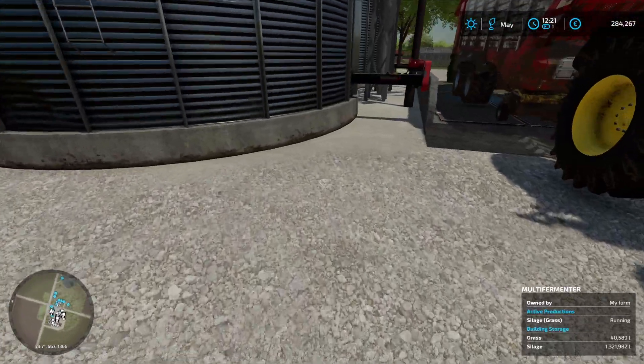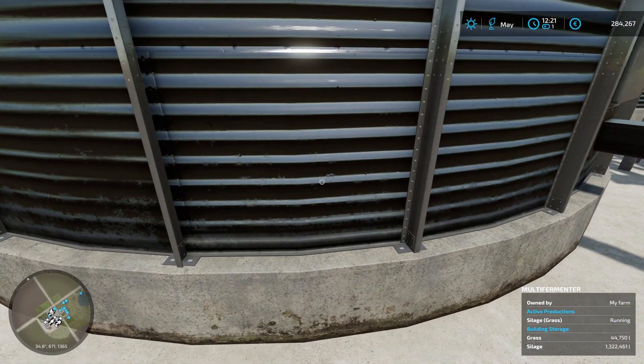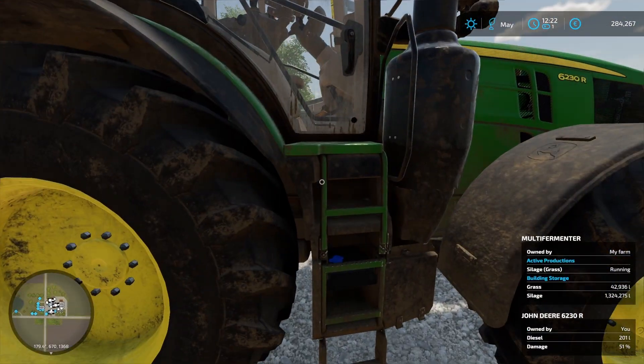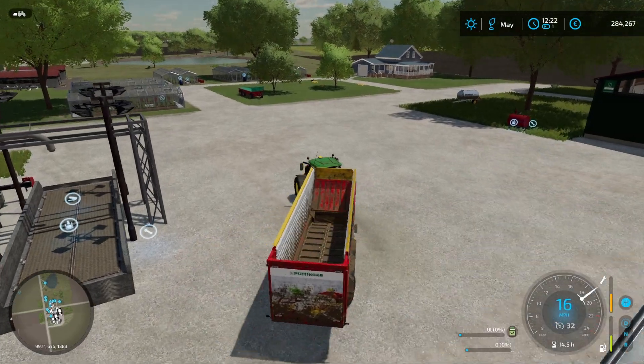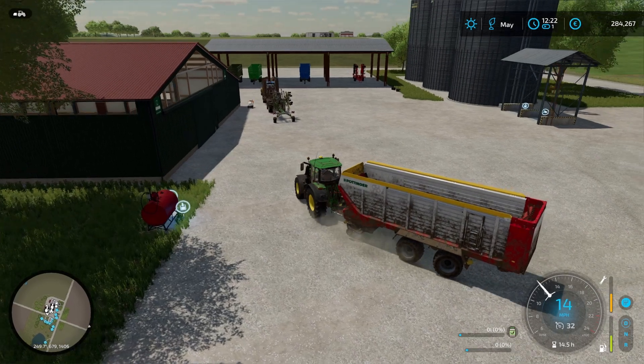Let's see how much we've actually got in the fermenter. We have 1,367,000 litres. The remaining grass in there will be fermented shortly - it certainly will be by the time we've finished getting ourselves sorted out and getting the right equipment ready to deliver said silage.